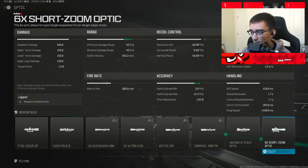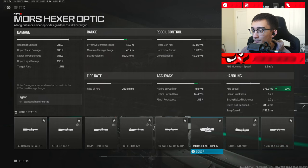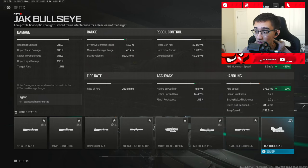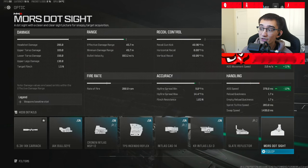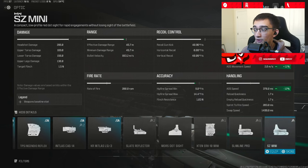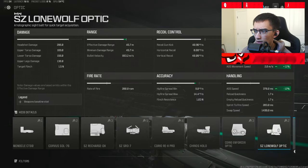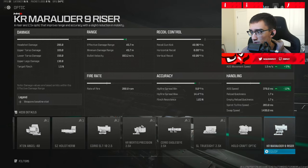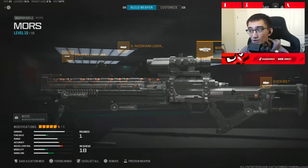There was another scope I wanted to mention — I added it to my favorites. Going down here towards the end: the Mors Hexer Optic. This increases your ADS speed by 12%, which is honestly a lot. If you want to rock a red dot, which I've seen some people using as well, the Mors Red Dot is also good — 12% ADS increase including ADS moving speed. There are honestly a lot of options to increase your ADS speed. It's surprising because I don't think they ever showed the scope's ADS speed increase in the stats. Personally, I found the Mors Hexer Optic was pretty fun to use.